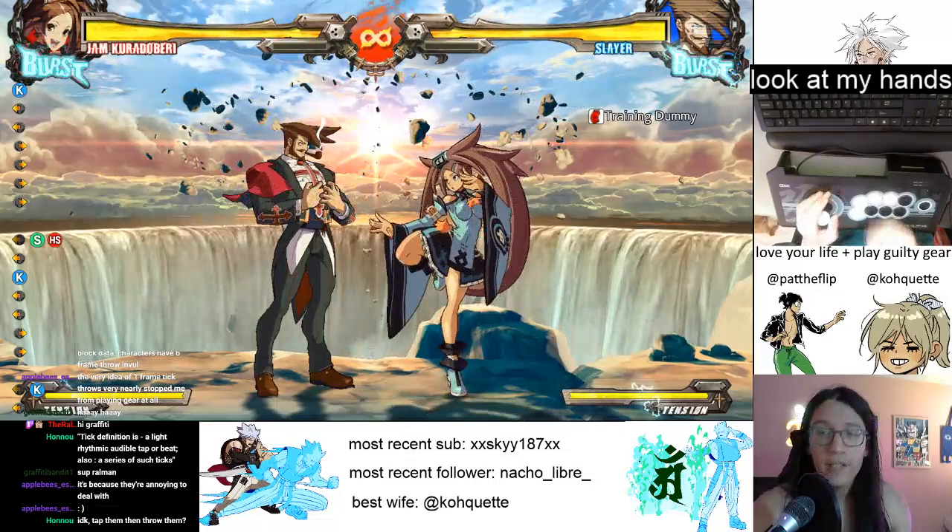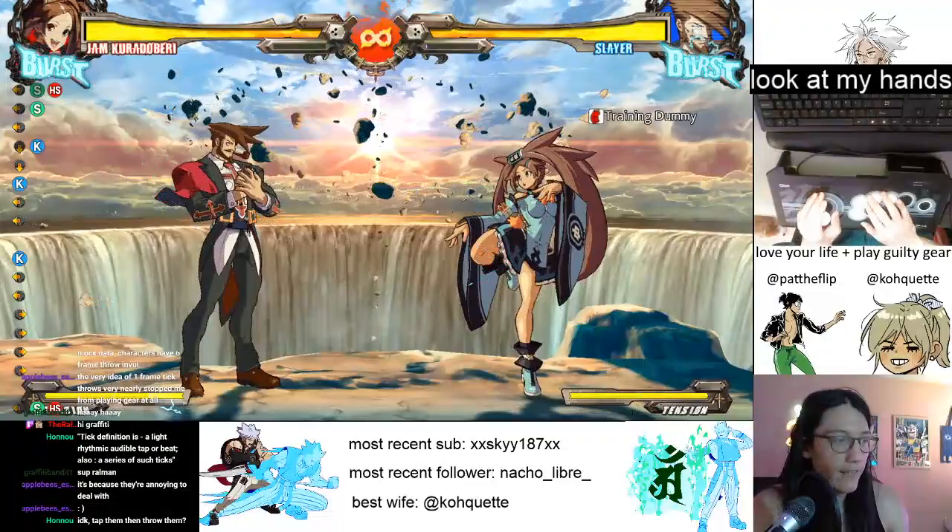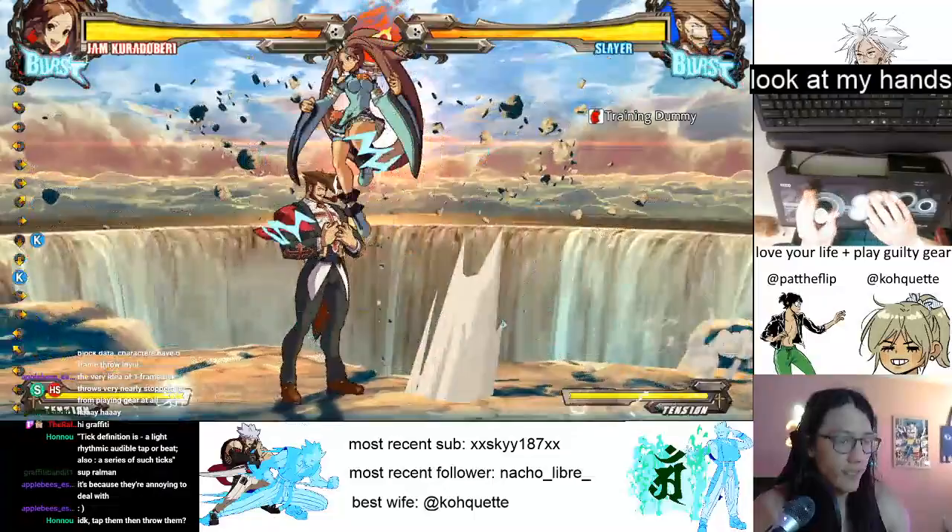So the next thing we're going to do is 5K, 2K throw. Now we're too far away after that, so you've got to run back up. If you run and then go in for the throw too fast, you'll still get the CS.